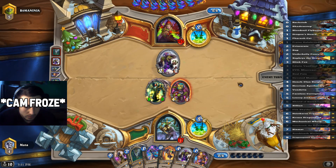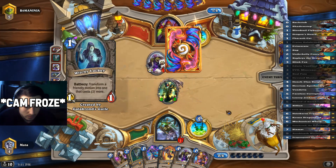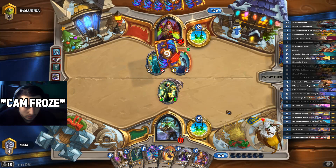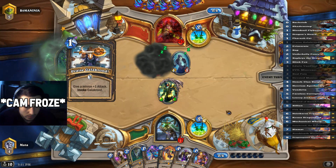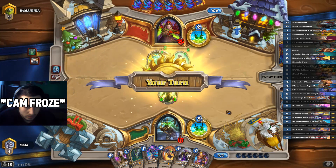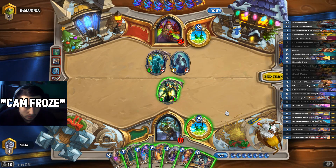So his Galakrond is fully upgraded now. I think we can use Flick here, plus the Cobalt Lackey to clear out his Witchy Lackey.